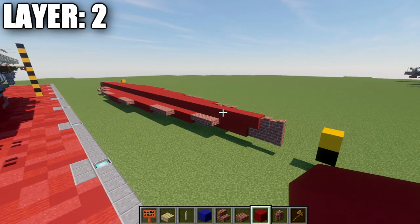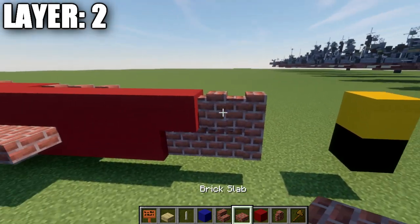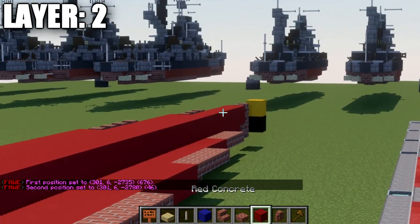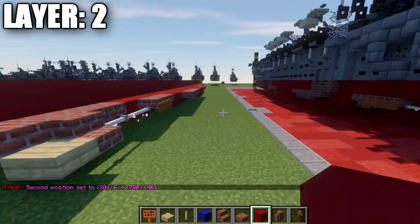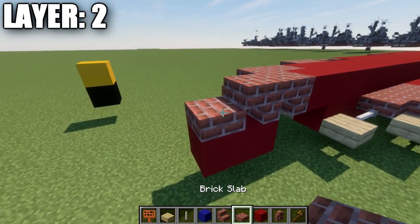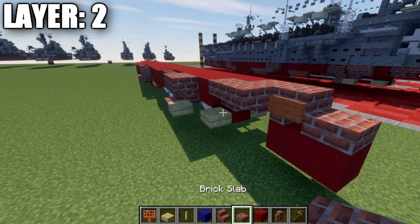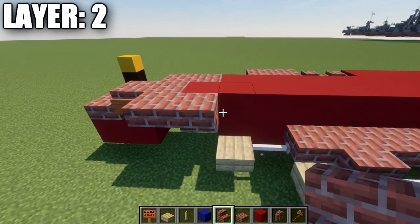Moving on to layer 2. Go to the front and place a brick wall on top of the previous one and a second one back, giving you two brick walls. Place a long row of red concrete going back — 46 blocks in total. After that, place a brick upside-down stair, a second brick upside-down stair, and a brick slab. On both sides of this upside-down stair, place an acacia wood sign, then a brick top slab and a brick upside-down stair.